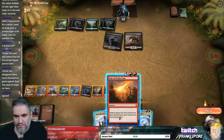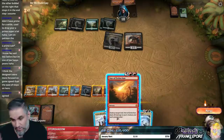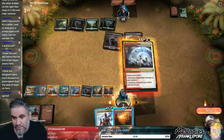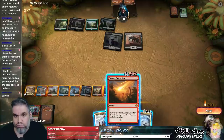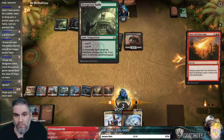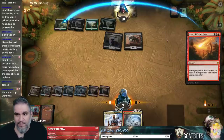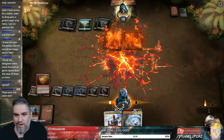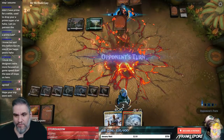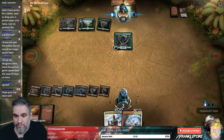Maybe Star is just better, or actually maybe Clarion is just better because it kills both guys and we save Star for something larger. Nah, we're just going to Star — it puts them on five lands anyway. Alright, that was very Hearthstone-esque and it was kind of cool.